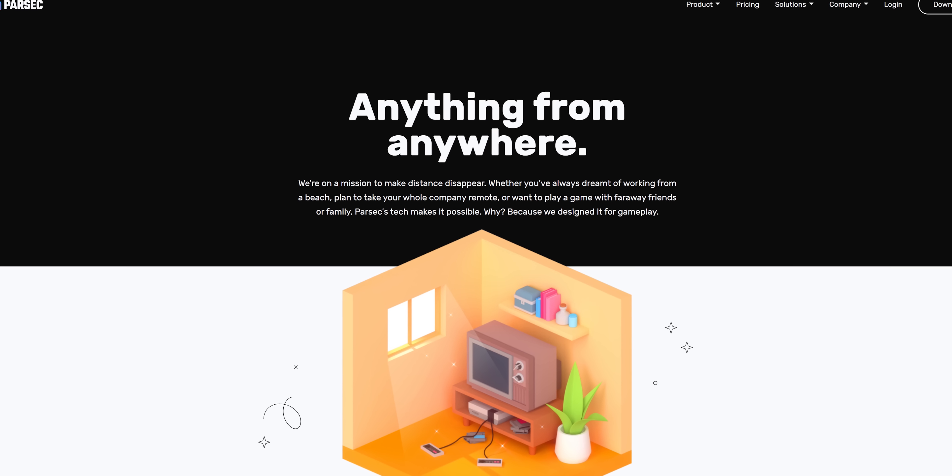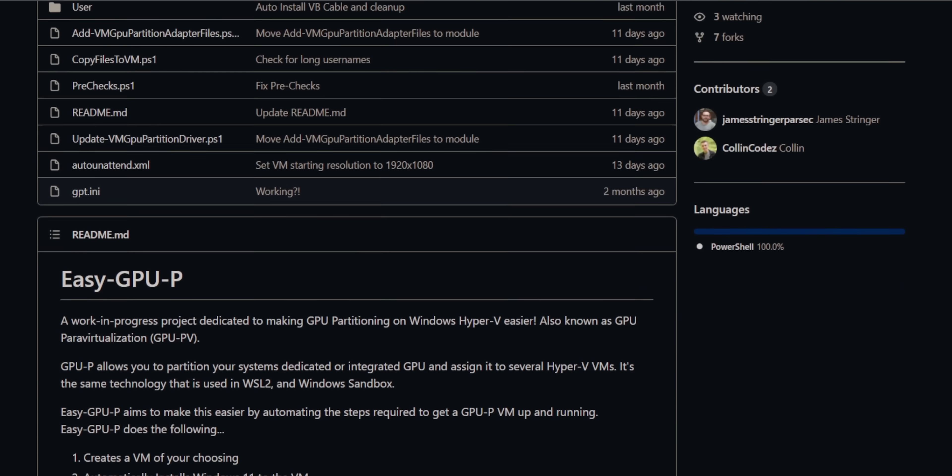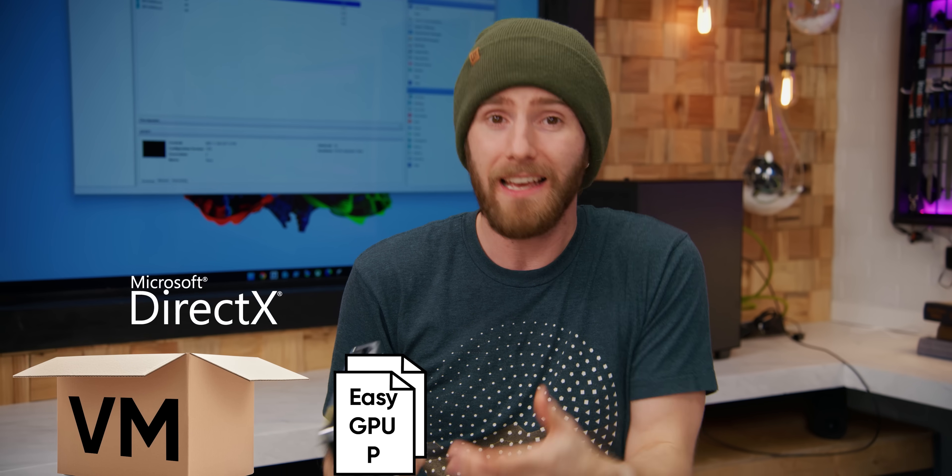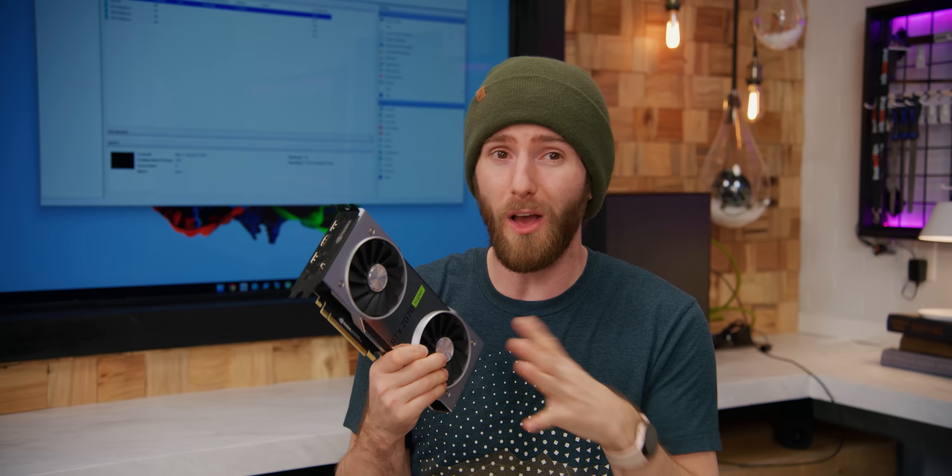Thanks to a script aptly named EasyGPU-P — P is for partitioning — written by one of Parsec's developers, almost all of the work of setting up a Windows VM is done for you. It divvies up your hardware, installs your OS and drivers, and of course installs Parsec. But that's not just because they want to shill their software — it's kind of the secret sauce that makes this whole thing work.